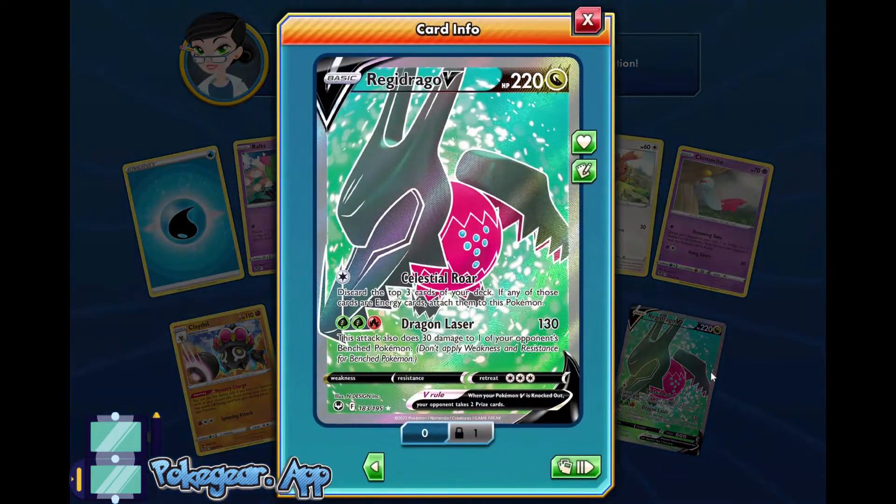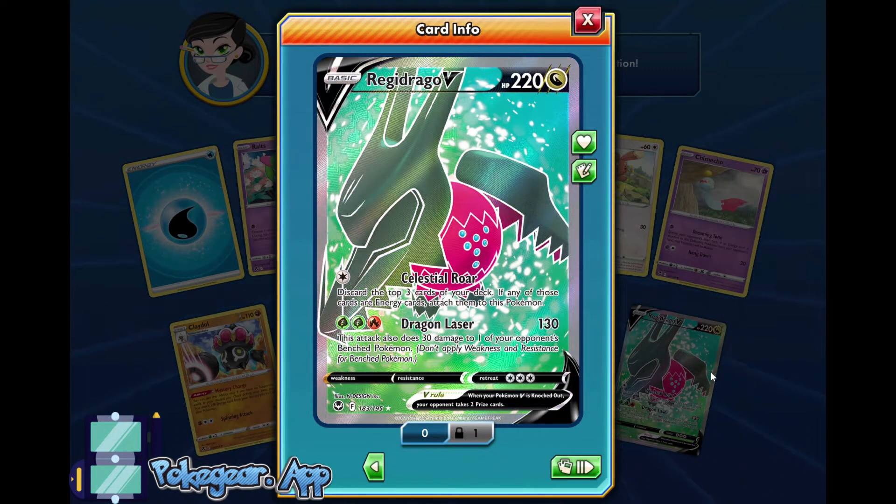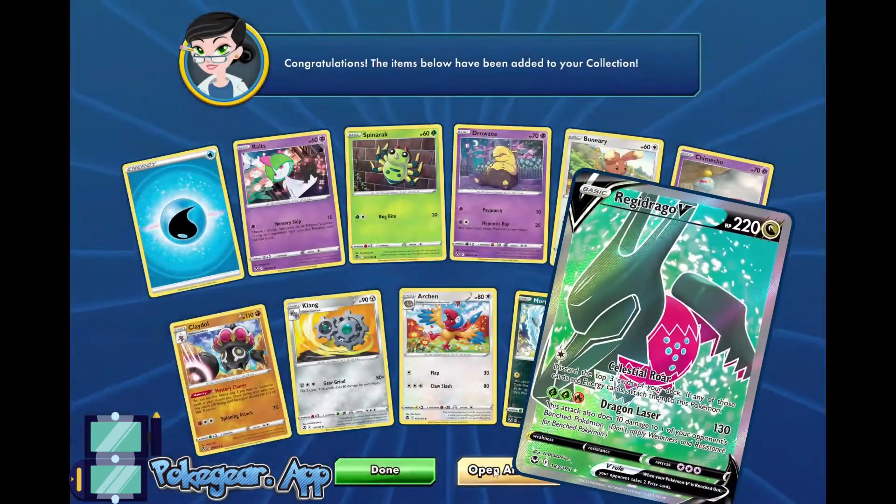Ho ho ho ho! Full Art Regidrago V! Oh my gosh! Celestial Roar — discard the top three cards of your deck, and if any of those cards are energies, attach them to this Pokemon. Dragon Laser does 130 and 30 to one of your opponent's bench Pokemon. We want to focus on that V-Star, but hey, I'll take a Full Art Regidrago V!